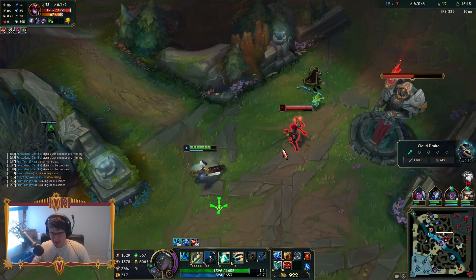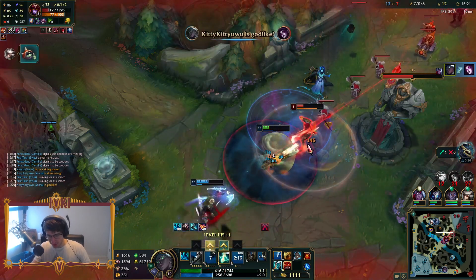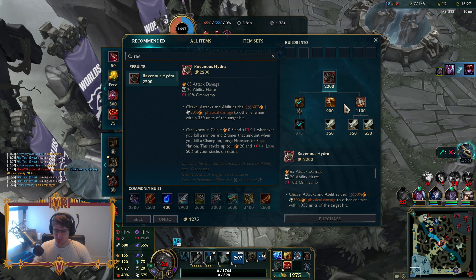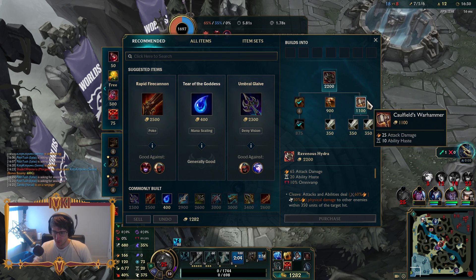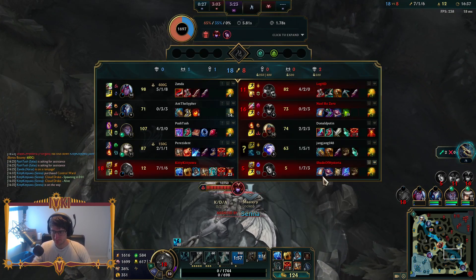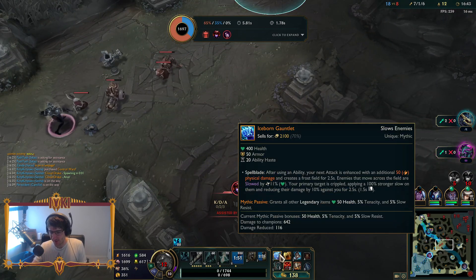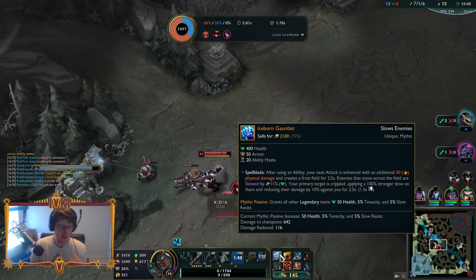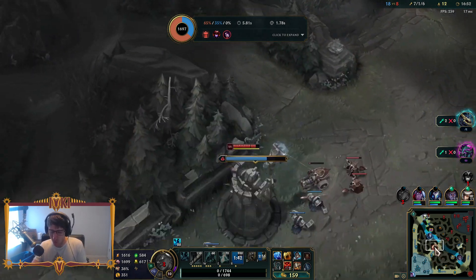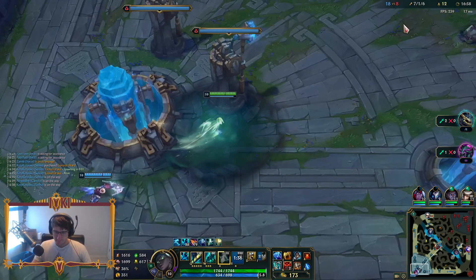I don't want them to FF before I get my Ravenous Hydra, so we're going to do a little equalizing here. We got another kill — gave them a 1K shutdown, hopefully they don't FF now. We got Ravenous Hydra up next. I think it's probably better to go Caulfield's Warhammer and Vamp Scepter. Let's play for this next Dragon — oh wait, they're up two dragons, there's no way they're FFing.